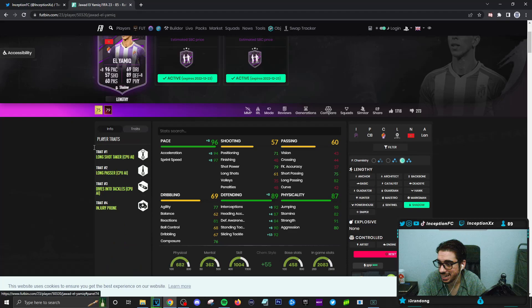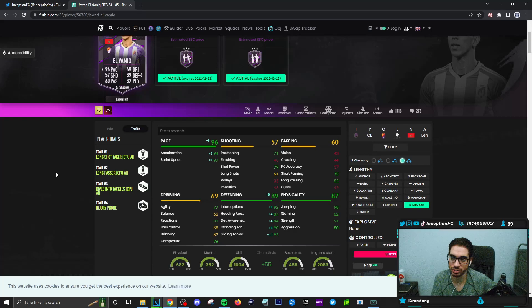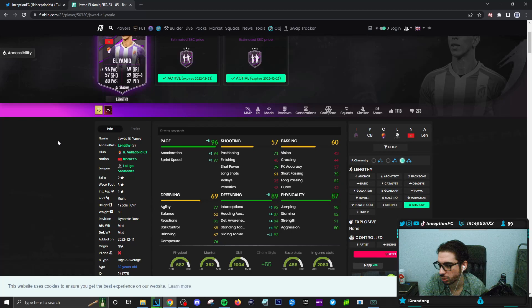Traits in-game: he has long shot taker, long passer, dives into tackles, as well as the injury prone trait. The dives into tackles trait is something people look into a lot, because sometimes it just helps with defensive animation choices — that's the big thing here. Defensive stats will be massively improved. He does have an 84 for defensive awareness, which could be a downside of the card — maybe. We're going to see if that's going to be a big deal in-game.